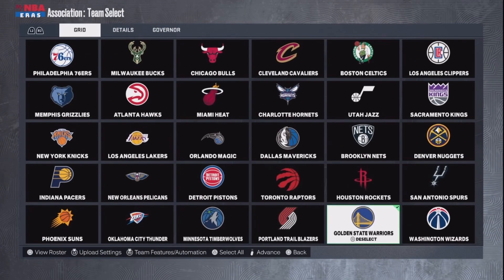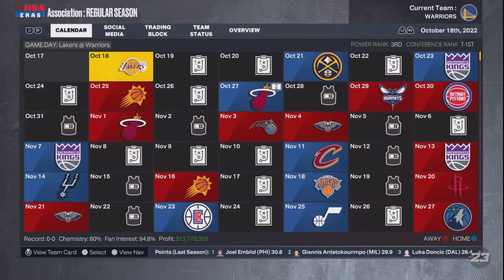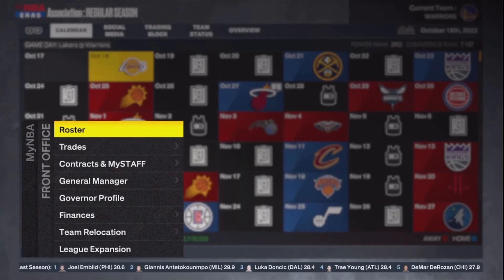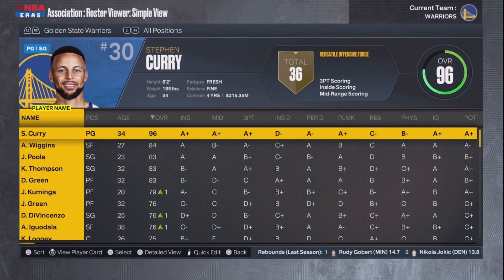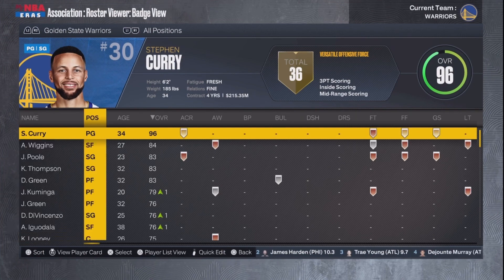What you want to do is go into My NBA, start a league, pick any team — it doesn't matter. Then what you want to do is auto-draft the rookies and go into the settings. Then press triangle. You want to press triangle and then edit the columns, and then go to edit all your badges.